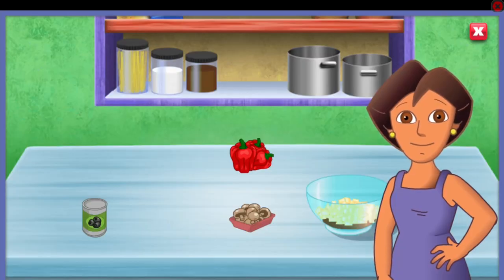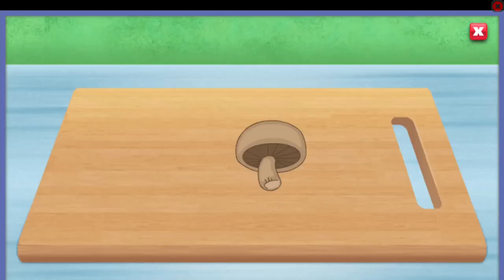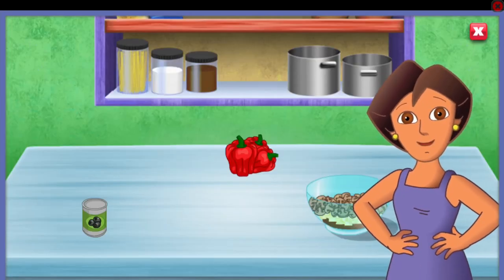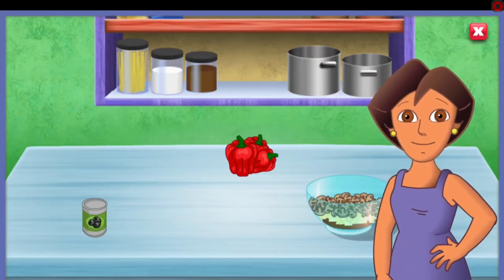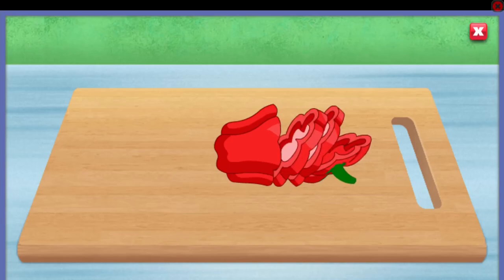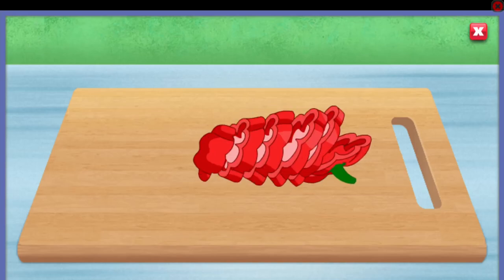Great job! Next, we need to click on the mushrooms, las setas. Click to help me chop, chop, chop. Muy bien! Click on the red peppers, los pimientos rojos. Click to help me chop, chop, chop. What a great looking pizza!